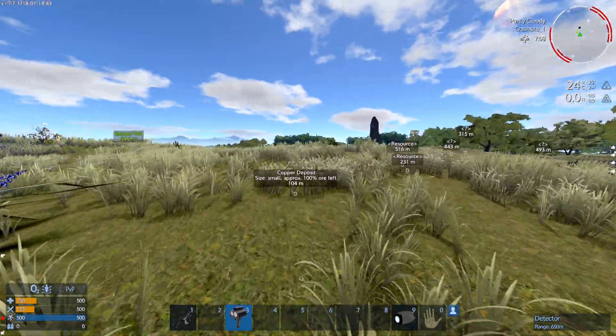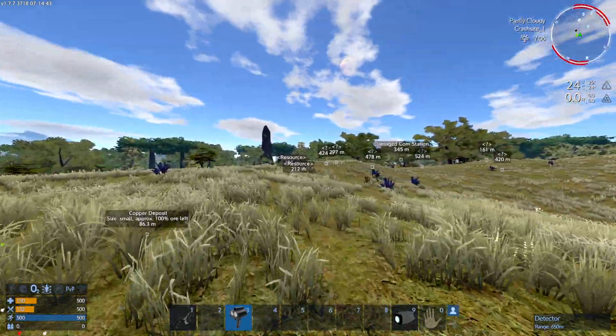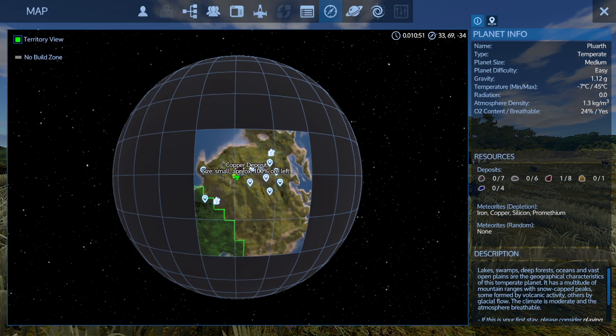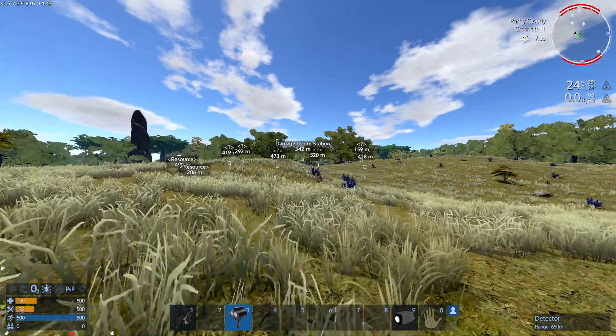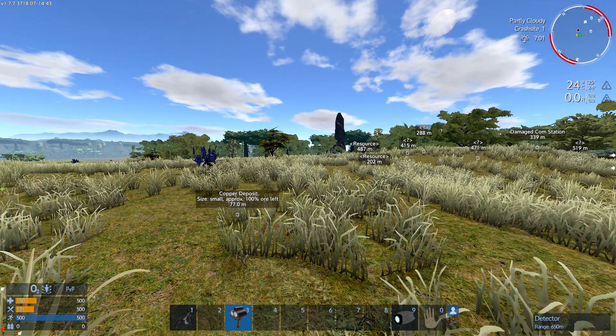The detected markers will not stay forever, but once you discover something by getting close to it, it will remain on the map. For example, I already discovered these copper deposits, so they will remain on the map. After a few seconds, the temporary ping markers disappear.